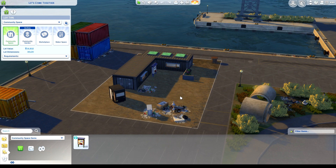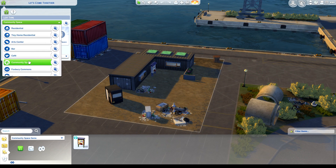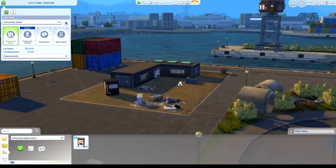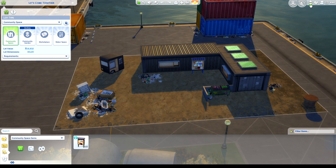I wanted Ioka to have a bigger house, so I had to turn a 30x20 lot into a community lot. I didn't really know how that worked, but I've found out: you go to lot type and then you can choose all these different things — you just select community space.